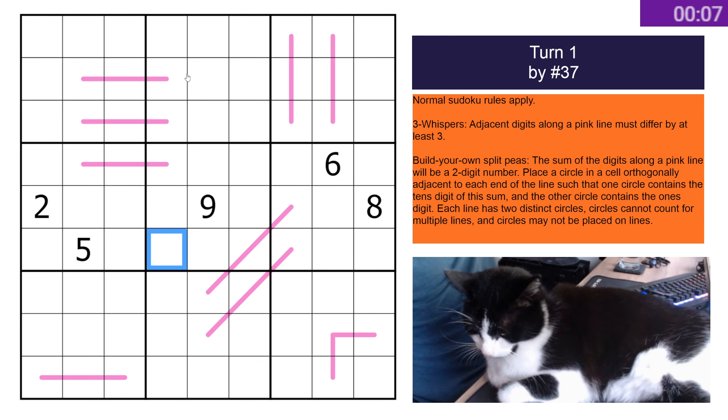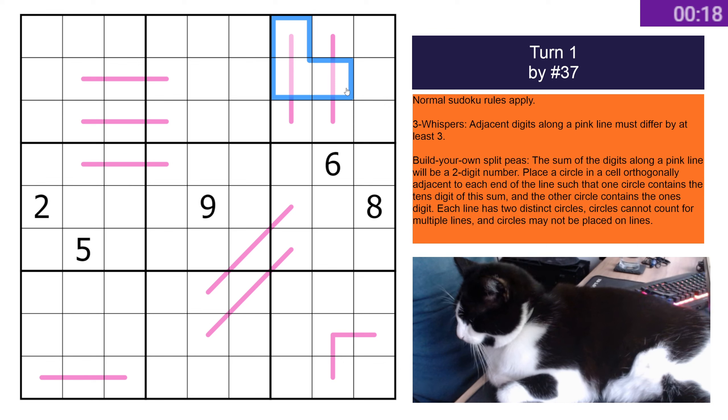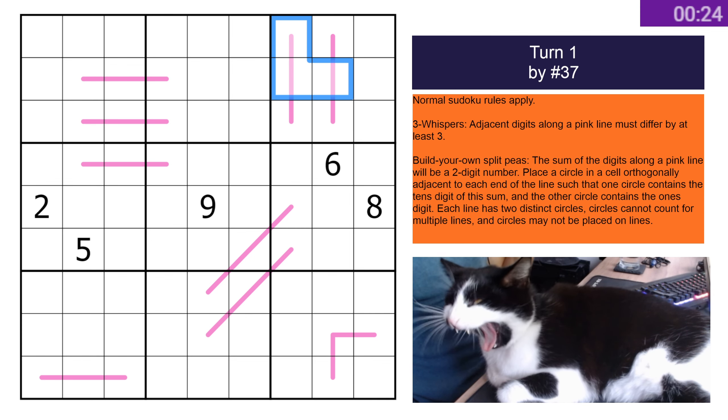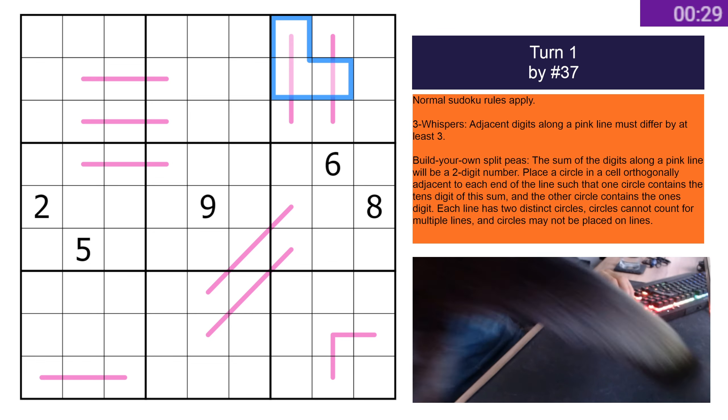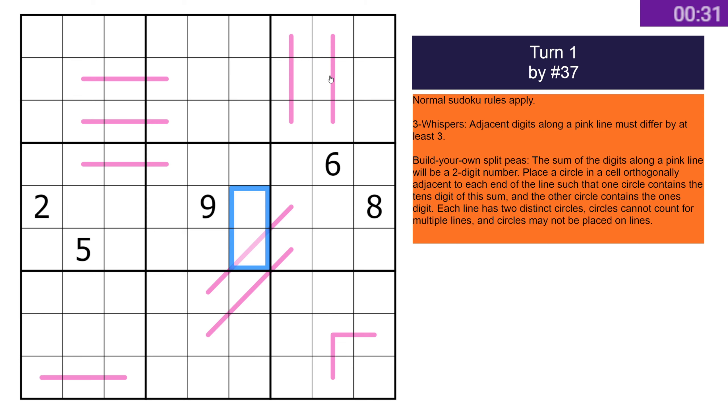Hello! More skunk looks puzzles, number 37. We've got three whispers, so even weaker than Dutch whispers — they just have to differ by three on each of these. And then these build-your-own split peas, which I think I've seen an LMD puzzle for, but I can't remember who by.